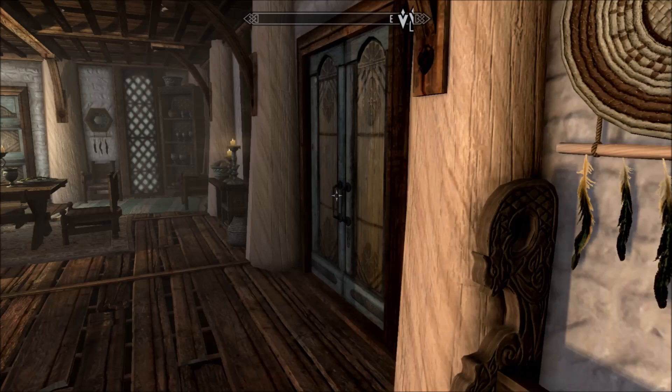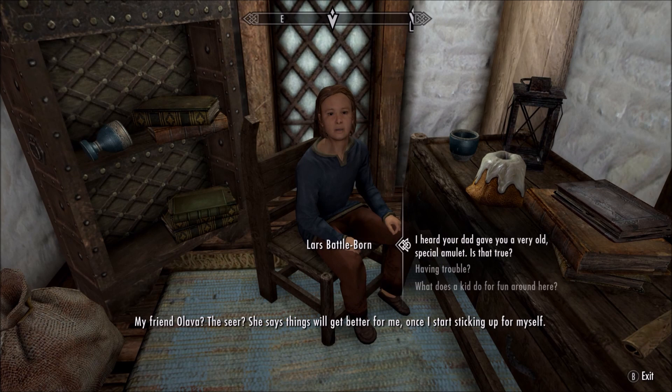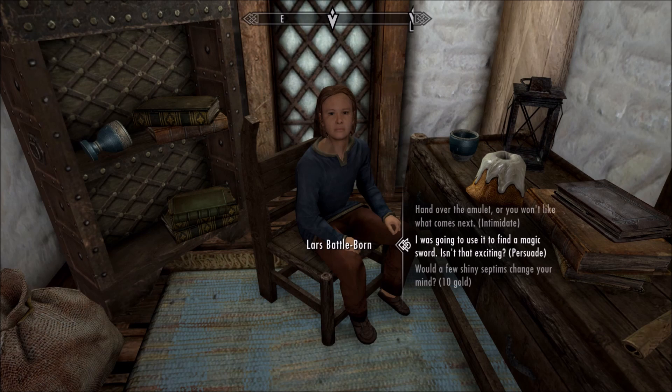The kid's name is Lars — Lars Battleborn is the kid you're going to want to talk to. You're going to want to either persuade, intimidate, or buy the amulet off of him. If you decide to buy it like I did, it only costs 10 gold to get it off of him. 10 gold is literally nothing.